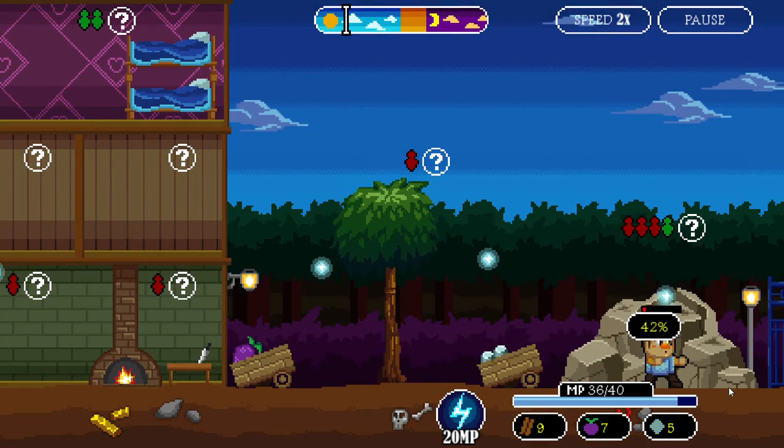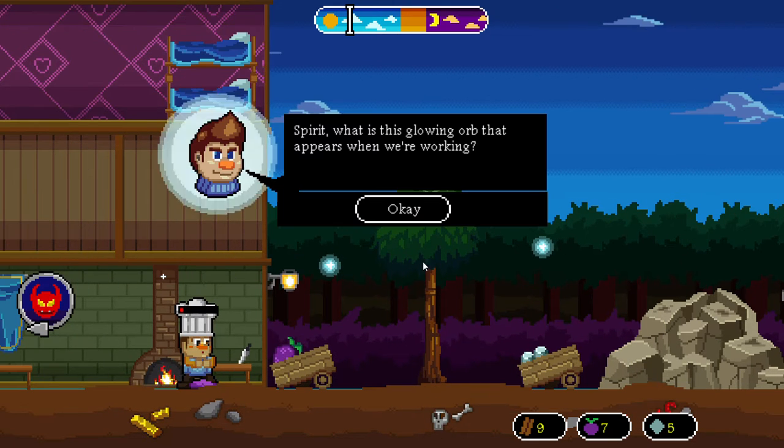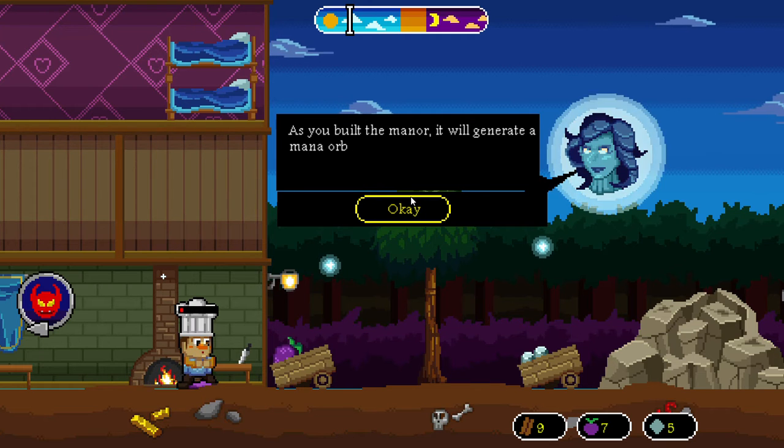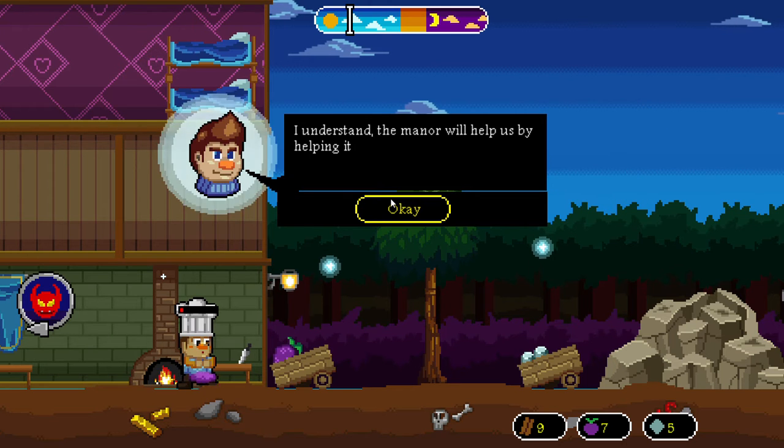Oh my goodness this guy is nearly dead. Spirit, what is that glowing orb that appears when we're working? As you build the manor it will generate mana — the manor mana will be used to cast helpful spells. You can hover over the orb to collect it or let the statue collect it.